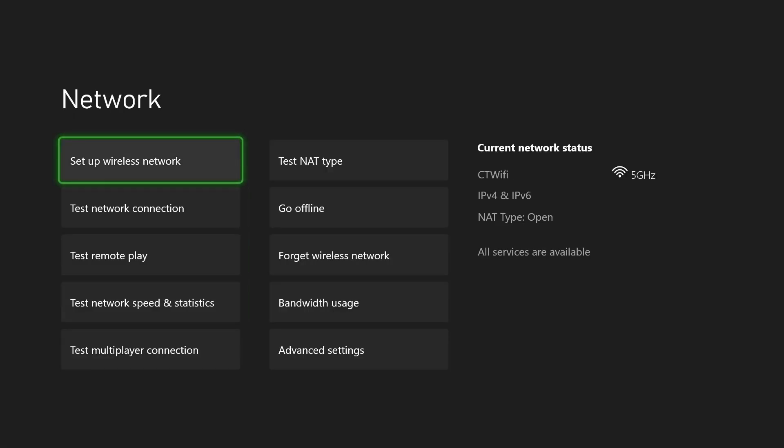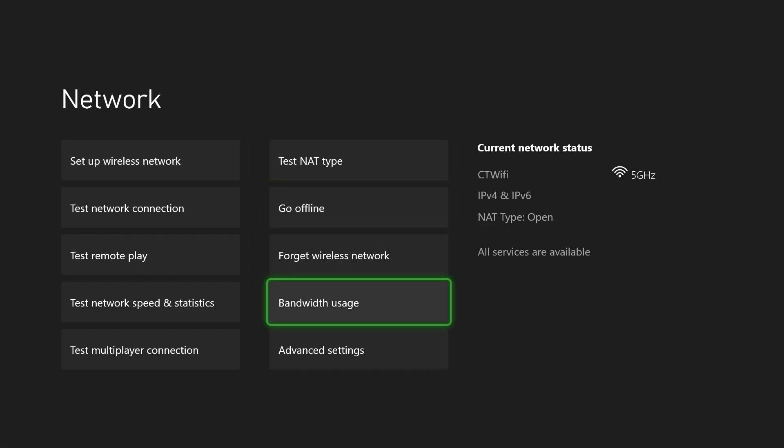Some other things you can do besides those main three would include forgetting your wireless network and then connecting to it again.